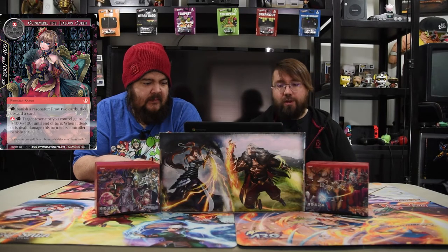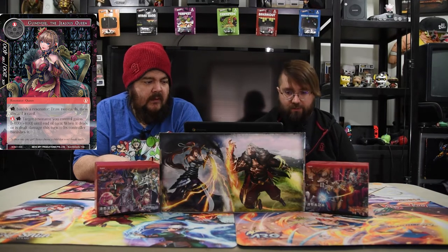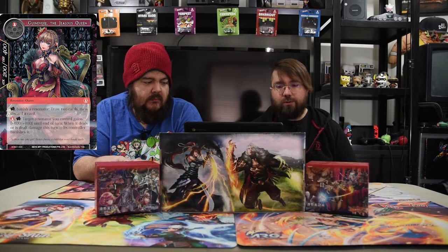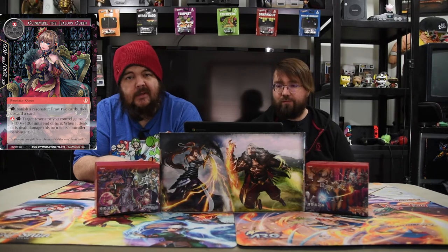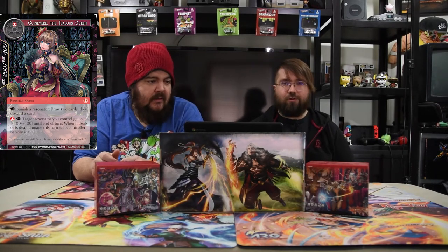Guinevere, the Jealous Queen — one-drop, 2/4. Tap: banish a resonator, draw two cards and discard one. You can also pay to tap red: take control of a resonator, it gains plus 4/+4 until end of turn, and when it deals damage or is dealt damage this turn, its controller banishes it. Mostly you're drawing cards with her — you just want to stack all your little one-drops.